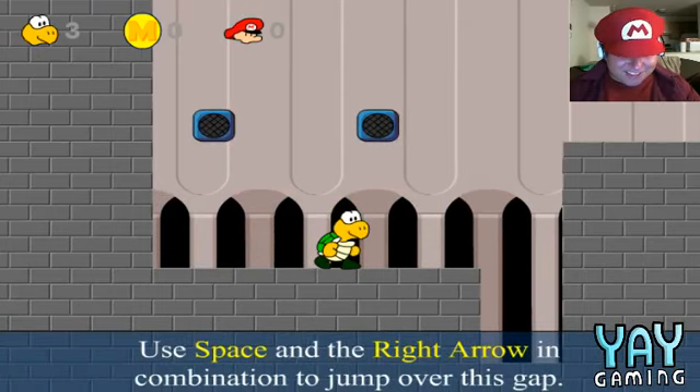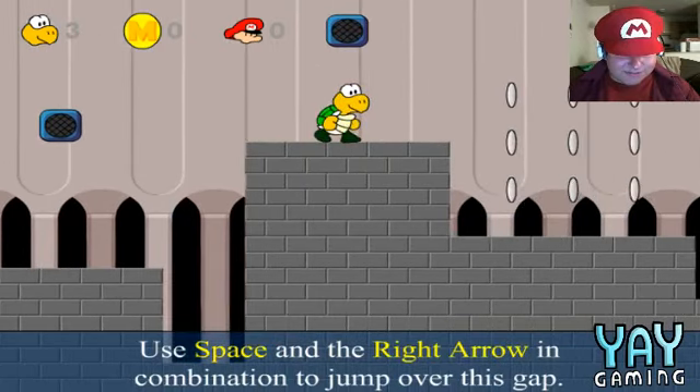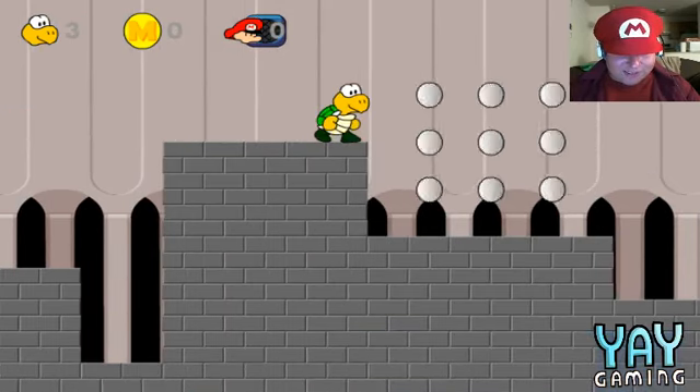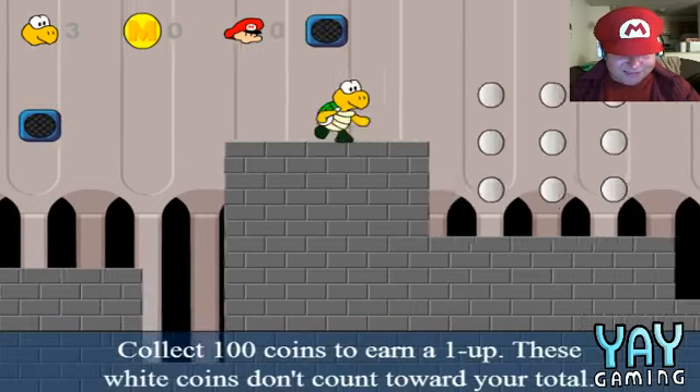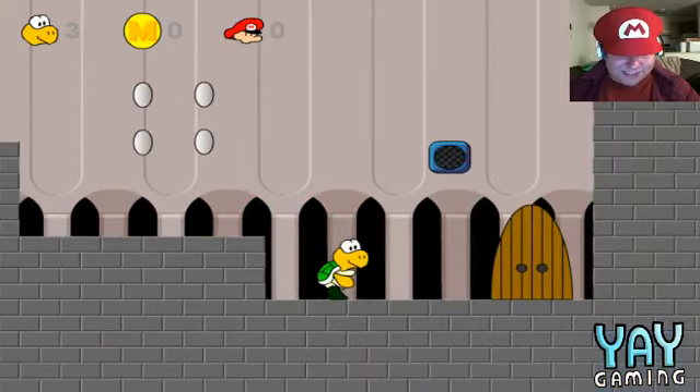How do I jump? Use space and the right arrow in combination to jump over the gap. That's a weird jump. Collect a hundred coins to earn a one-up. These white coins don't count towards your total... wait, what? Then why do I want them? Fuck you, coins.